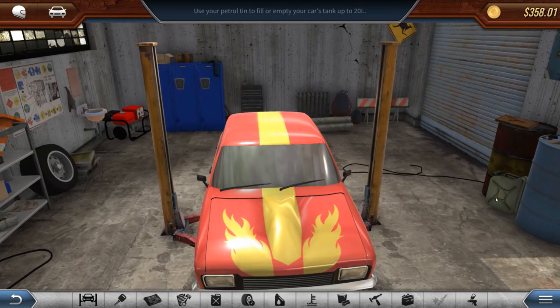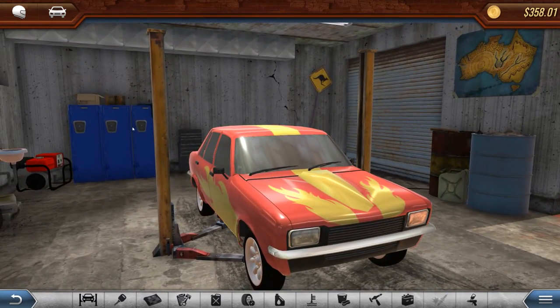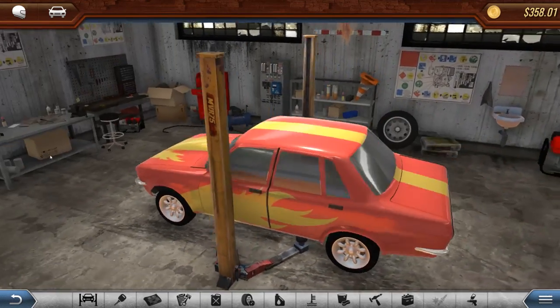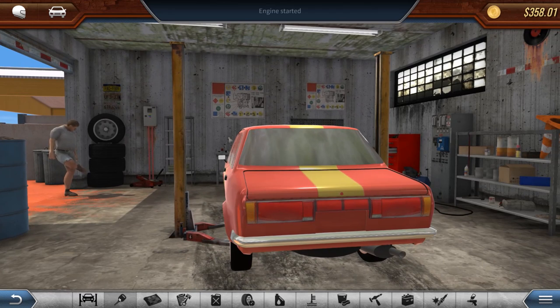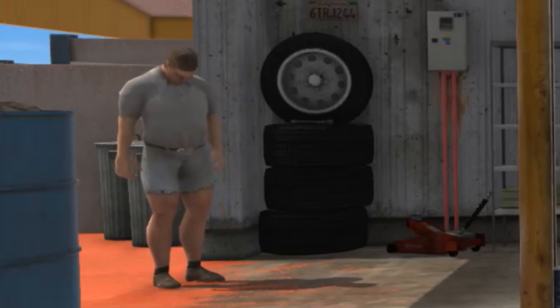Clicking the gas canister — use your petrol tin to fill your empty car's tank up to 20 liters. I didn't notice this, but you can actually click things around the room to actually use them, which is pretty cool. Well, let's start it up and make sure it's okay. Oh yeah, it sounds perfect — it's not backfiring anymore. Yes, it should be good.